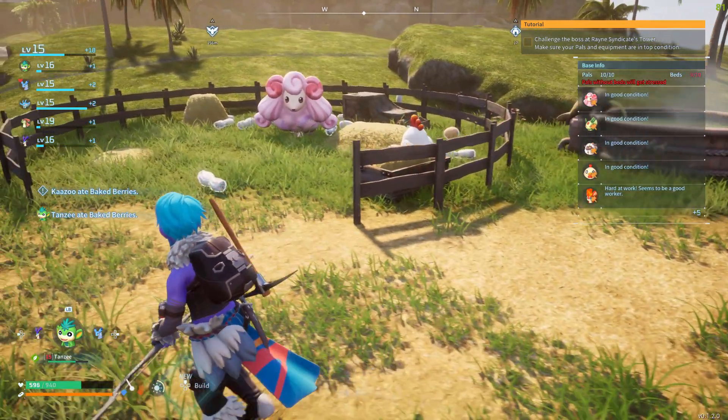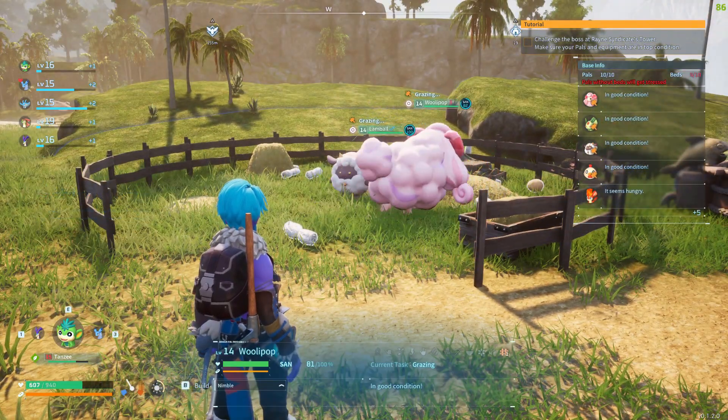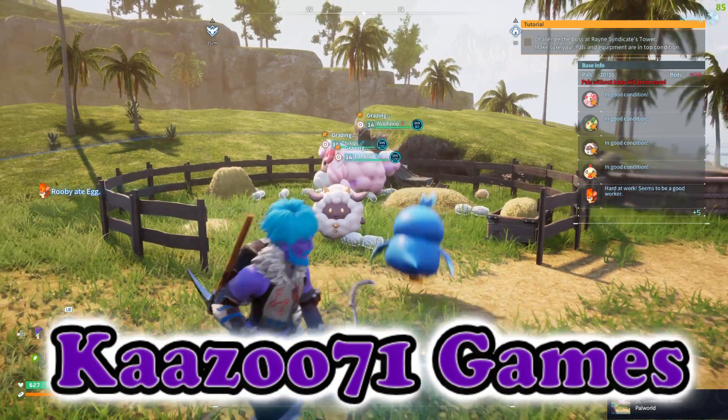I just wanted to give you guys a brief rundown and show you what it looks like in the ranch because it's pretty darn cute. It'll walk around there — I didn't even assign it to the ranch, that's just what it does. It will go in there with the lamb balls and produce cotton candy. If you guys liked the video please like and subscribe, thanks for watching!